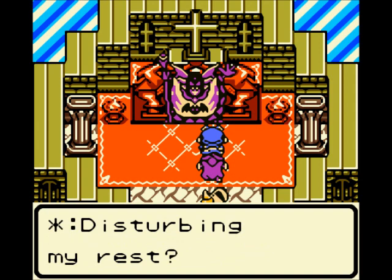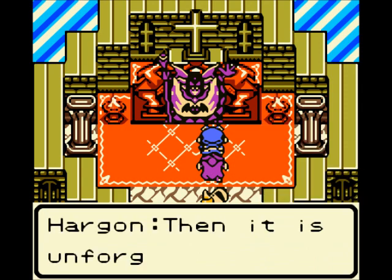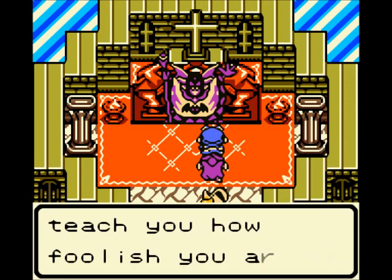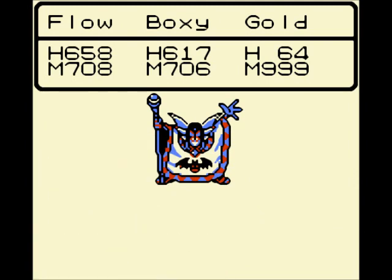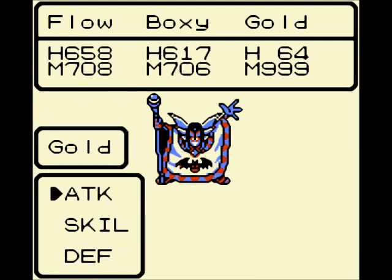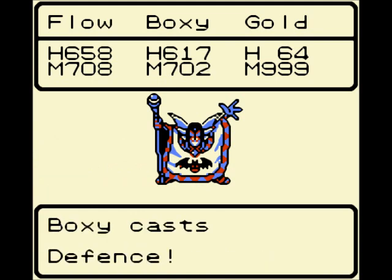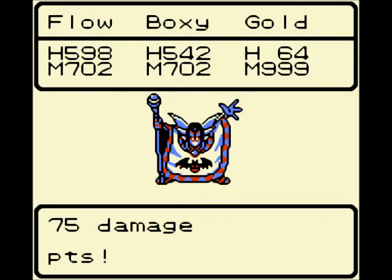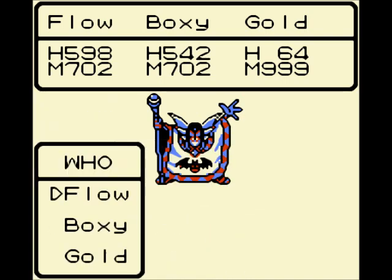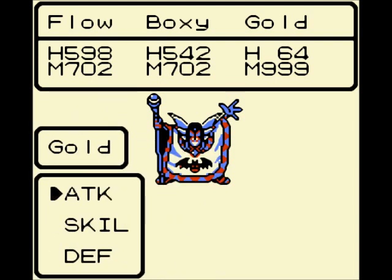Disturbing my rest? You fool! Did you do that knowing that I'm the great Oracle Hargon? Yes, I did. That is unforgivable! I will teach you how foolish you are! Now we're gonna fight Hargon — the evil priest guy who attempted to summon Malroth. He's got a cool bat as his symbol — he must be the black bat up here.